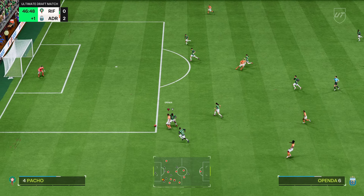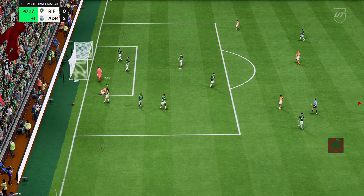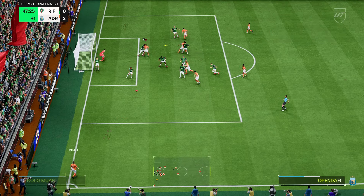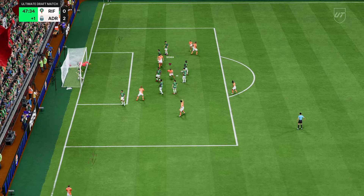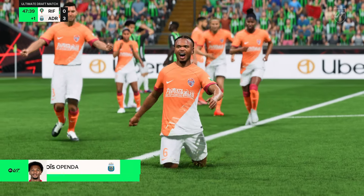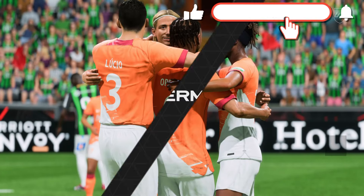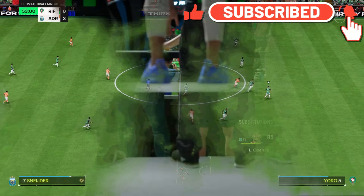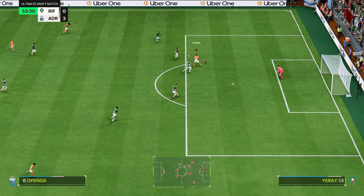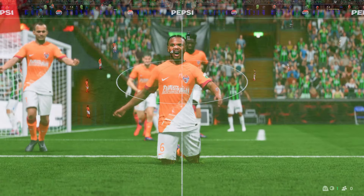Oppender's managed to get through again - last chance before the break, he's used his pace. Rocio with a clinical challenge surely stopping it from being three-nil, but Oppender's free - not quite enough. Oppender - that's his hat trick! Oppender is on fire right now, I wouldn't mind getting that card in my actual team.